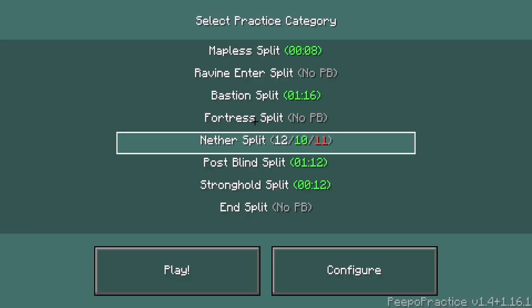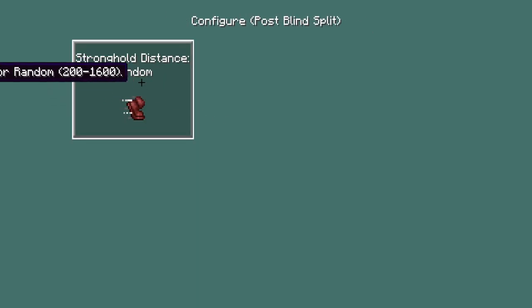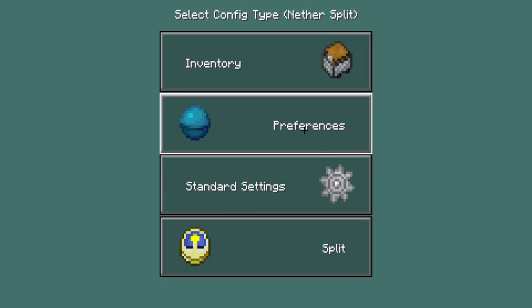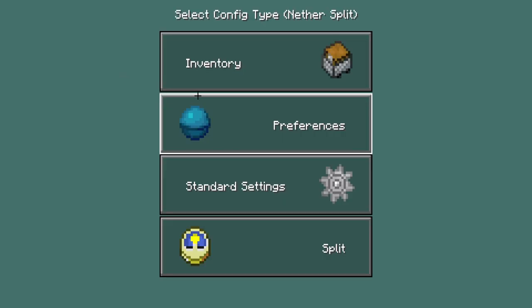There's also some pretty cool stuff you can mess with. For your post blind split you can customize your stronghold distance, and for your bastion split and netter split you can choose how lucky you want to get. In the Preferences tab you can also choose the bastion type as well.